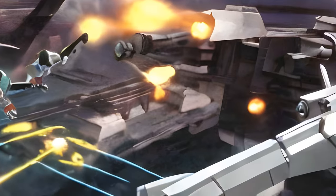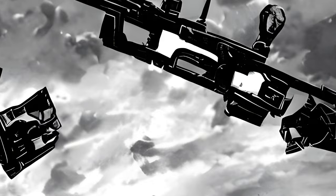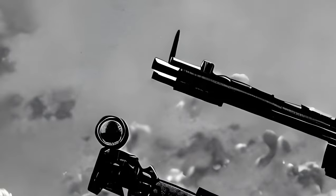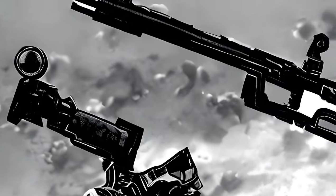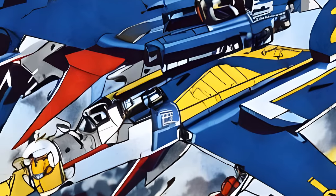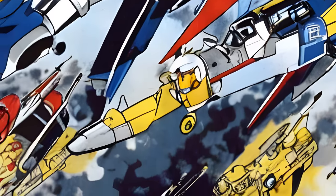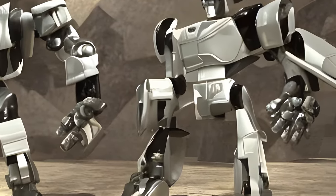Generation 2 Air Raid is an Aerobot released in 1994, with Team ID Number A2 and accessory: Torque Rifle. The first Generation 2 Air Raid was a redeco of the original. His plane mode was primarily blue and featured stickers with a pattern reminiscent of the costume of a human superhero. His robot mode was mostly white and silver.